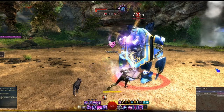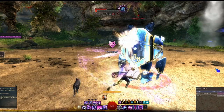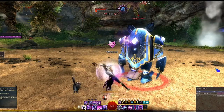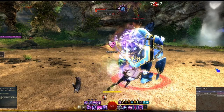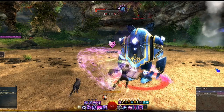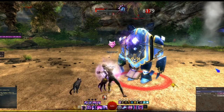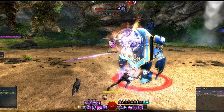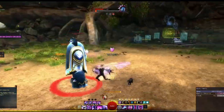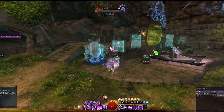20k damage — you could legitimately build a decent auto attack build here, which is pretty nutty. If I had a brand new raider just doing this damage, I wouldn't even be mad — it's enough damage to feel like you're contributing. I just wanted you guys to see how much damage really goes into that auto attack. A lot of people don't know that. Try to respect your auto attack chain.